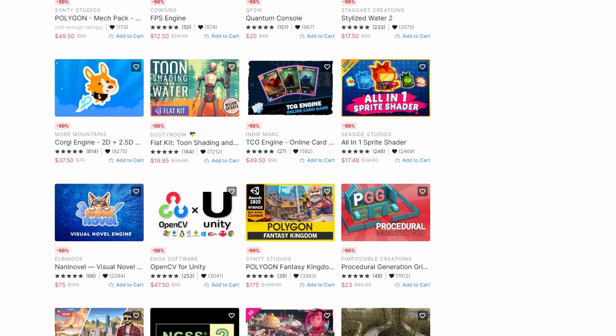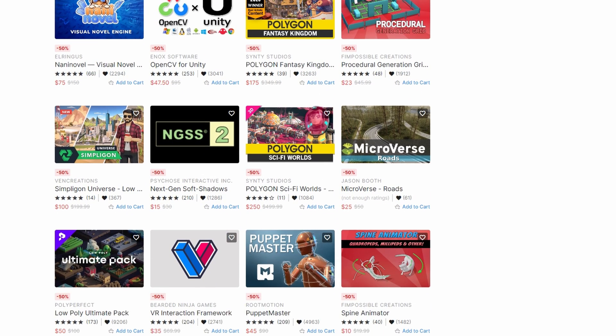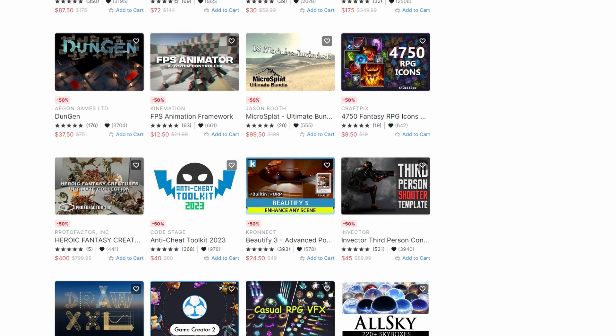Apart from these assets, there are many more discounted assets you can find in the link in the description. Buy the assets you need while they are on sale. See you in the next video.